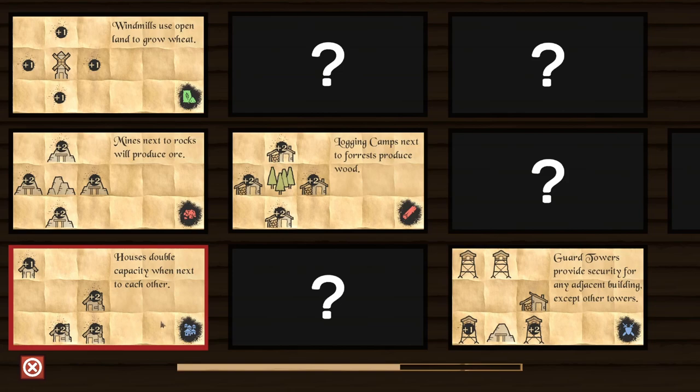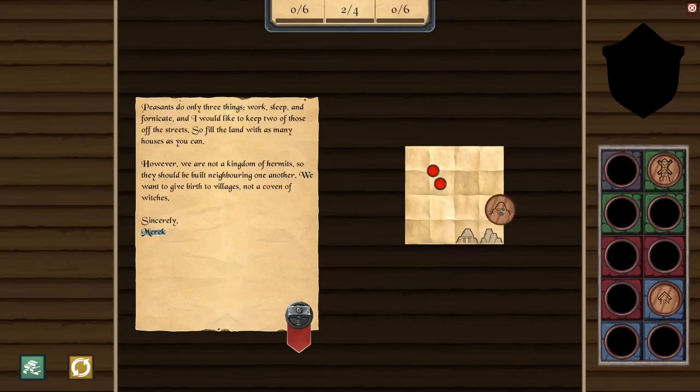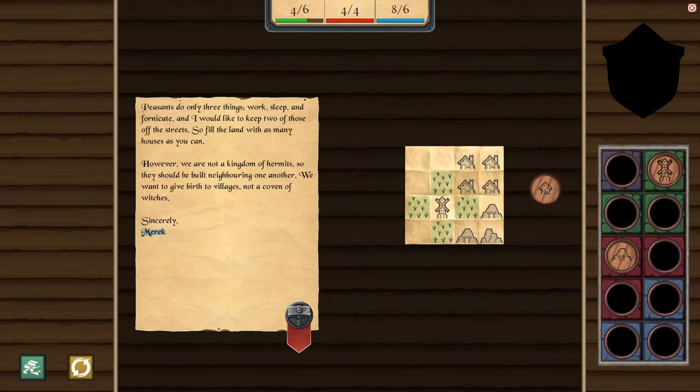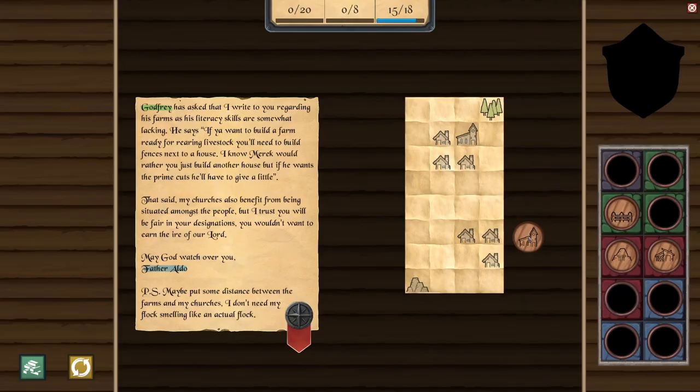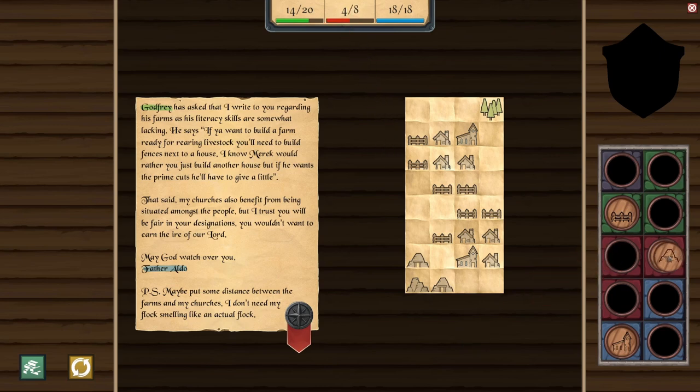We got houses — houses double capacity when next to each other. So we're going to want to place our mining camp next to the mountains, place a windmill where it makes the most sense, and then place some houses next to each other. Fences are going near houses — it's worth more points if put next to a good house. Churches produce faith, plus one more for each adjacent house. So we can place it next to these houses and they're worth points. We can put some fences near houses and make use of that mountain.